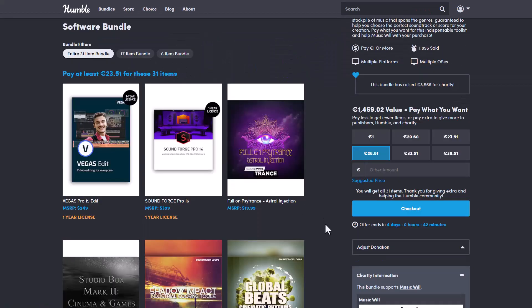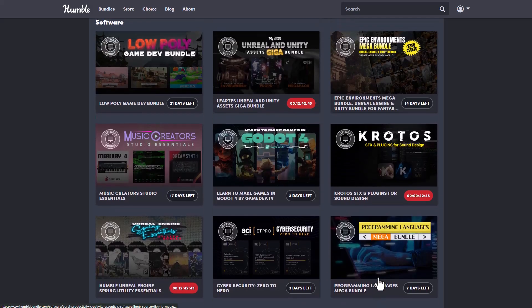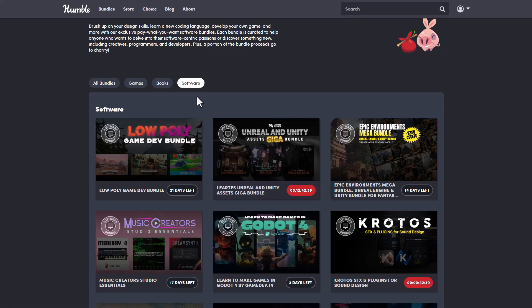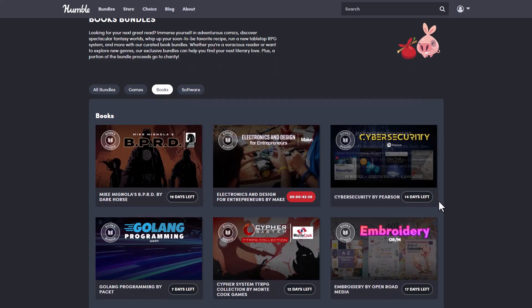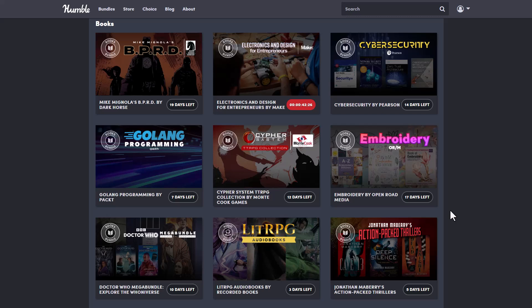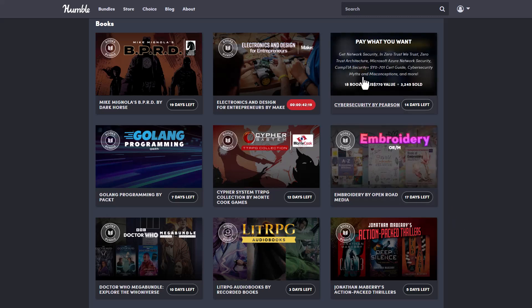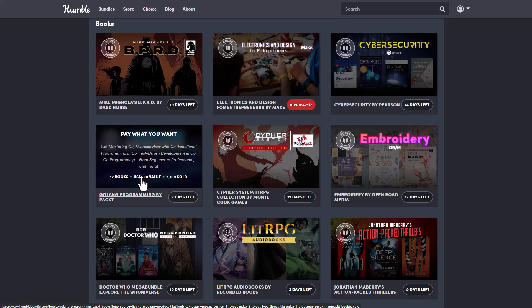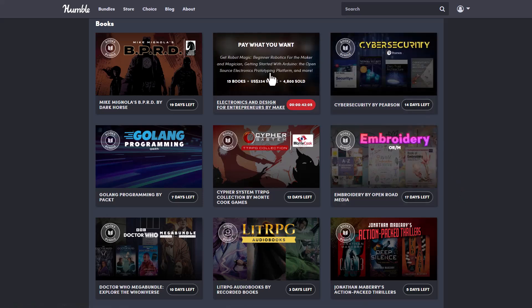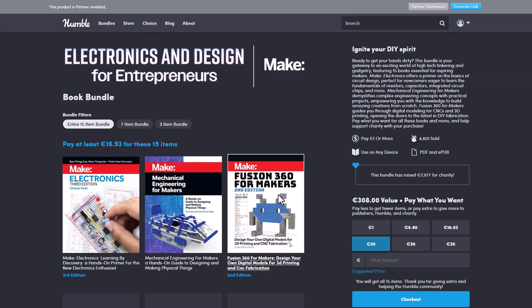Links to all of this will be in the description so do check it out. One thing we haven't mentioned are the books — these might also be of use, so if there's a particular kind of book you're looking for, these could come in handy. Maybe you're looking for cybersecurity stuff or maybe Golang programming is something you're into — those books are currently available.